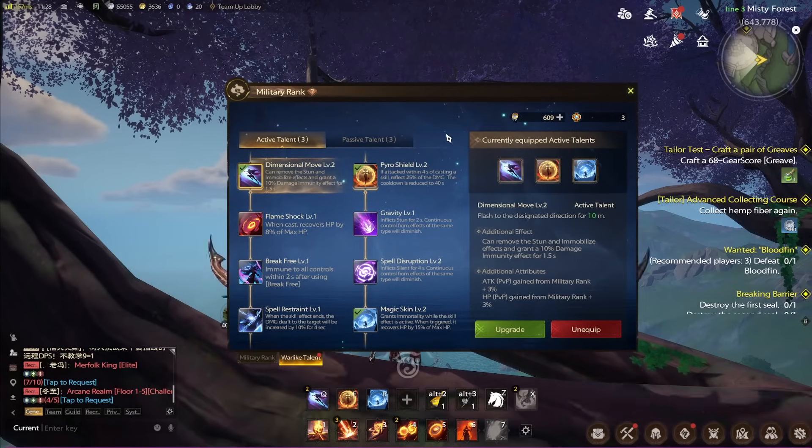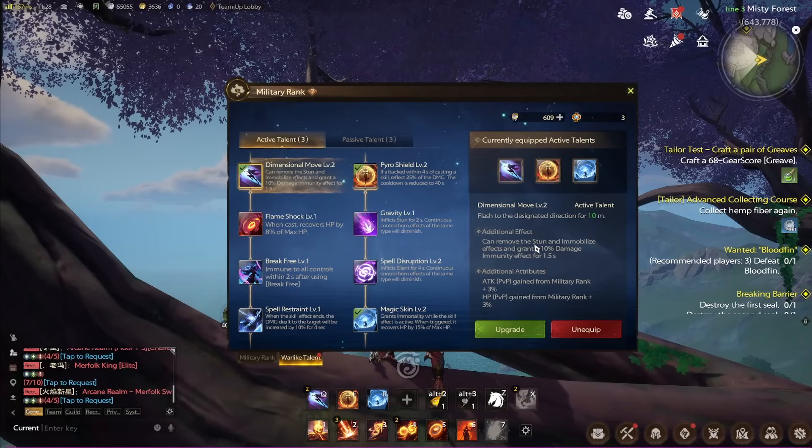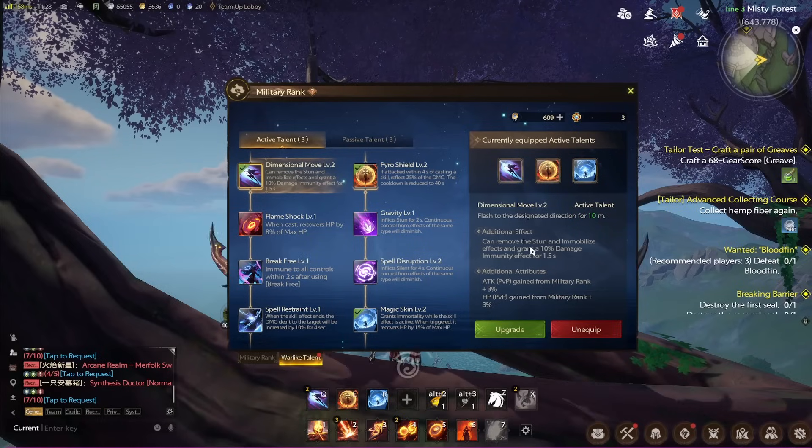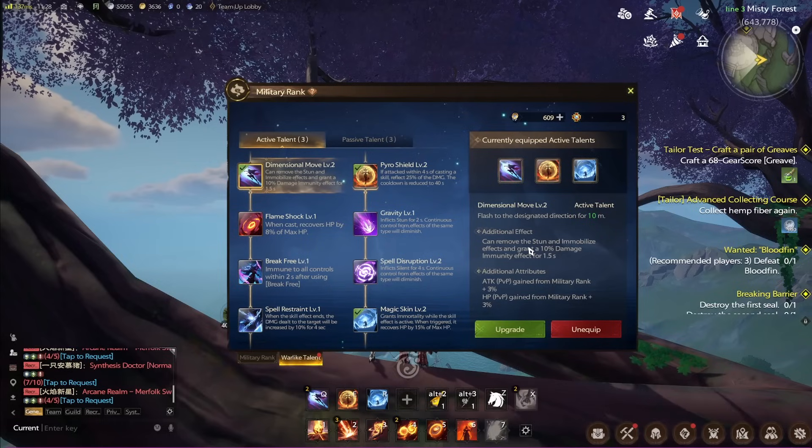Now we'll go over the active talents. We have the best defensives in the game, and I meant it. Dimensional Move gives us two stacks and can remove stun and immobilize effects while granting 10% damage immunity for 1.5 seconds. Removing the stun and immobilize effects is massive, especially in arena or battleground — if a paladin CC's you with an AoE stun, you're dashing right out of it immediately, and if a shadow assassin hits you with immobilize, you're gone. Phenomenal ability.